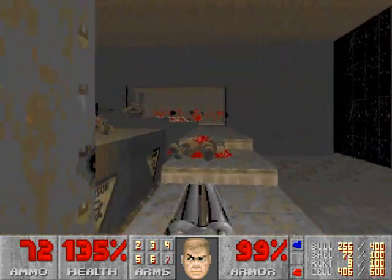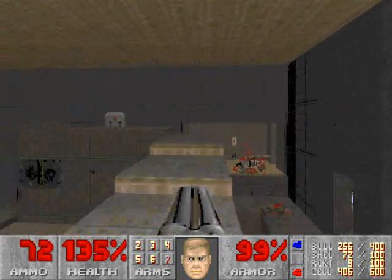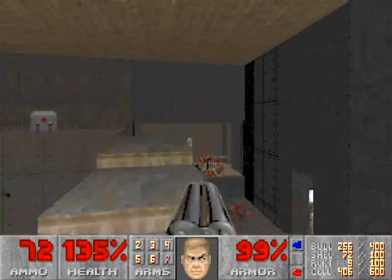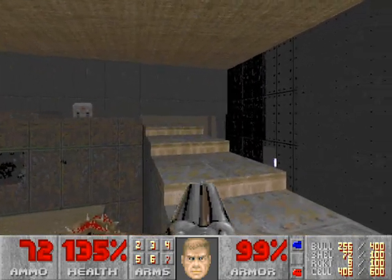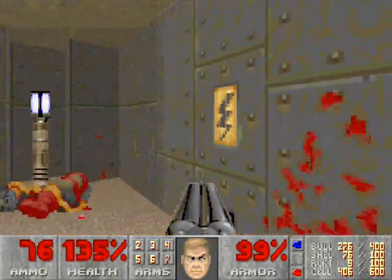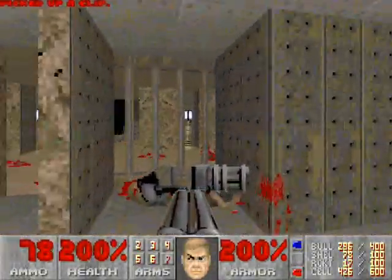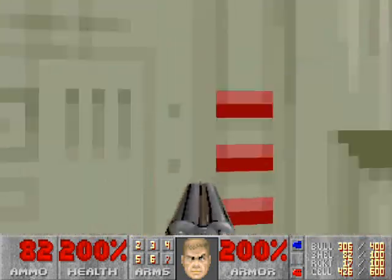There is a secret area at the very top of these stairs. See that ledge with the dead gunners? That is a secret area, but you can't just run onto this ledge — you can't do that in Doom. What you have to do is use the second step. See the second step right there? You have to run off of that step onto the secret ledge. It's pretty precise, but that's the only way across. The reason why it's so difficult is because behind this wall there's a megasphere, which is a very nice reward, especially for this map. You can blow up the barrels to kill your enemies. Now we're done with this area, so let's go back to the red door.